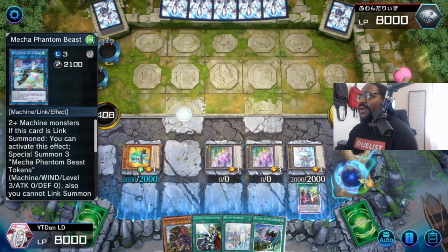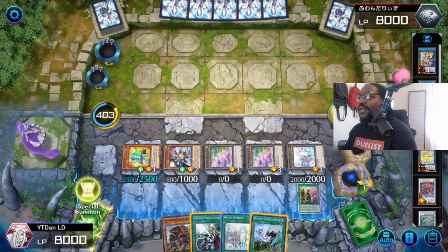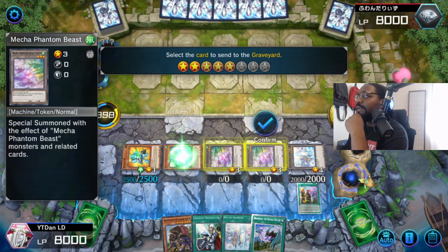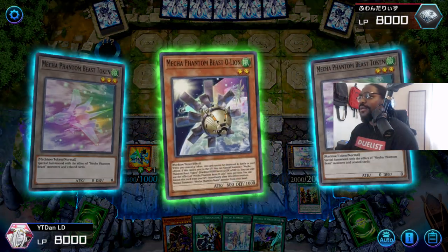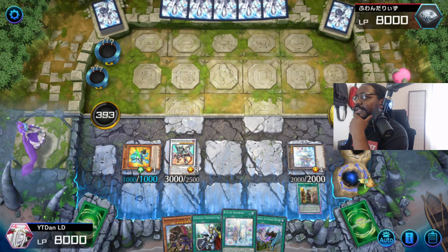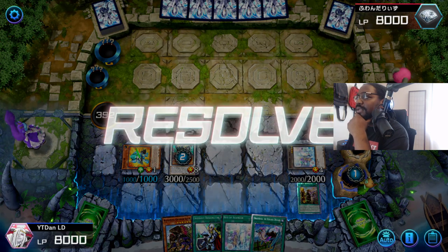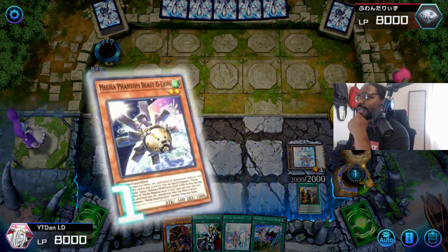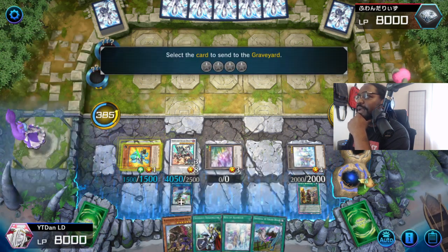Hit this and this. Hit the O-Lion. All right, O-Lion right here. Then we're going to hit the Omni-Negate. We're gonna go hit the Borlo Savage real quick. All right. Six-row summon. Got that Borlo Savage on him. And then O-Lion's effect. And the Savage's effect. And then we're gonna get that sexy little token. After we super equip. And then O-Lion's gonna get a broken token. And then we're gonna sync these two up and make Herald of Arclight.